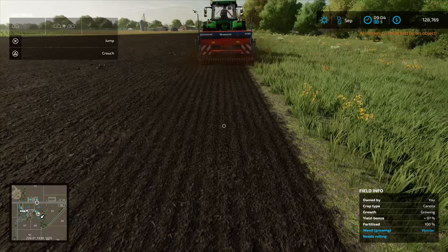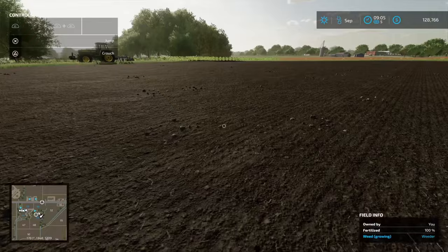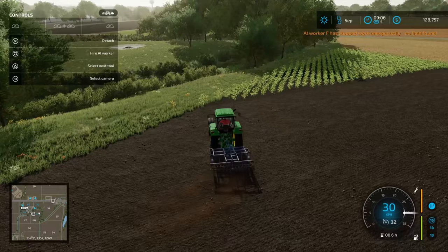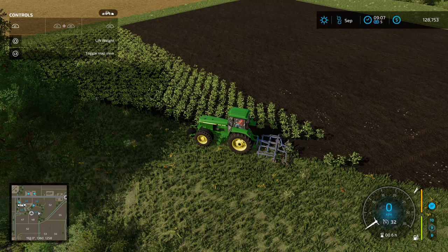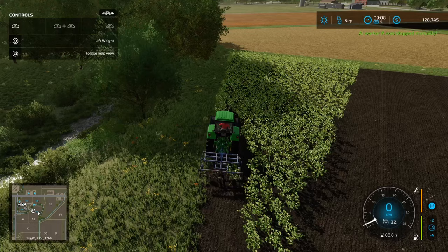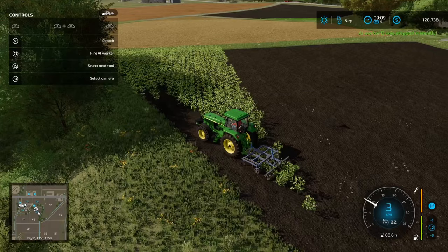Let's double check — yield bonus is 97% and it's 100% fertilized. This guy has stopped because the field is a bit of an odd shape. Let's whip around and carry on. These front weights are so annoying sometimes. If we send this guy at 45 degrees — because this field is not quite 45 degrees it's a little bit problematic. Let's try it this way and see if we can get it on the 45. This should complete the rest of the field.